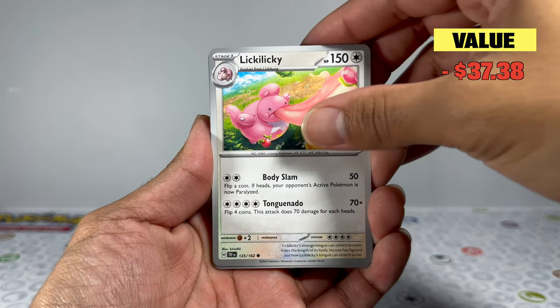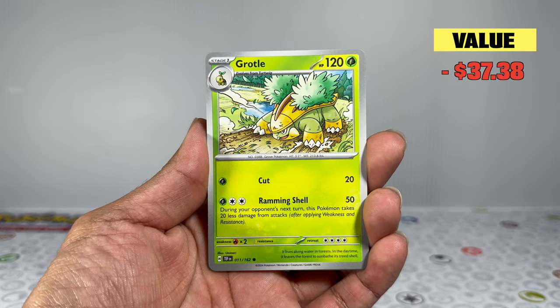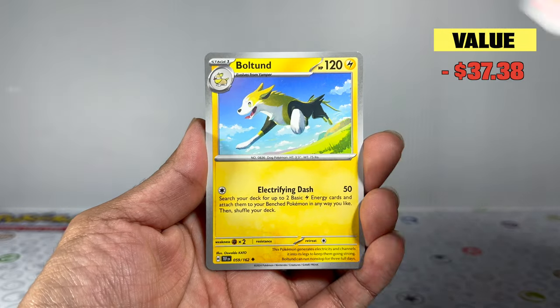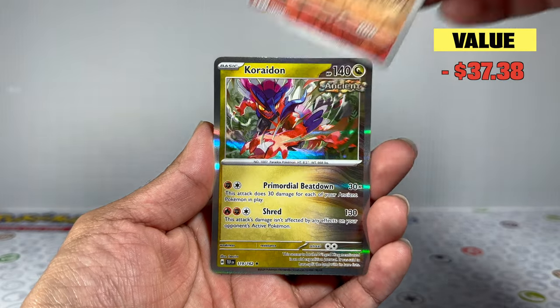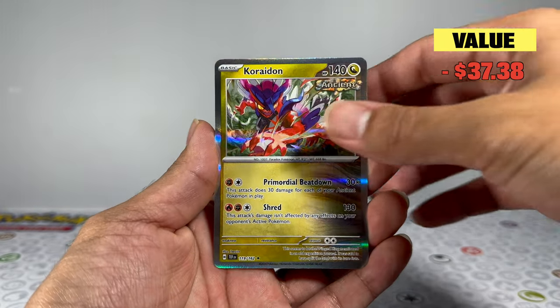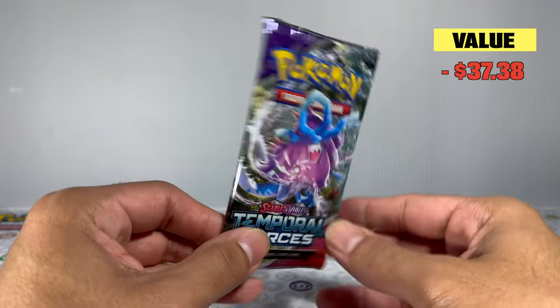Other than that, I'm just happy to pull any cards since there are a lot I don't have yet. The next pack shows a Rapidash going into a Boltund, but the rare slot gives us nothing, and nothing behind there either. I always get fooled by the borders on these holo cards because of the nice shine — when opening packs it can look like a hit.